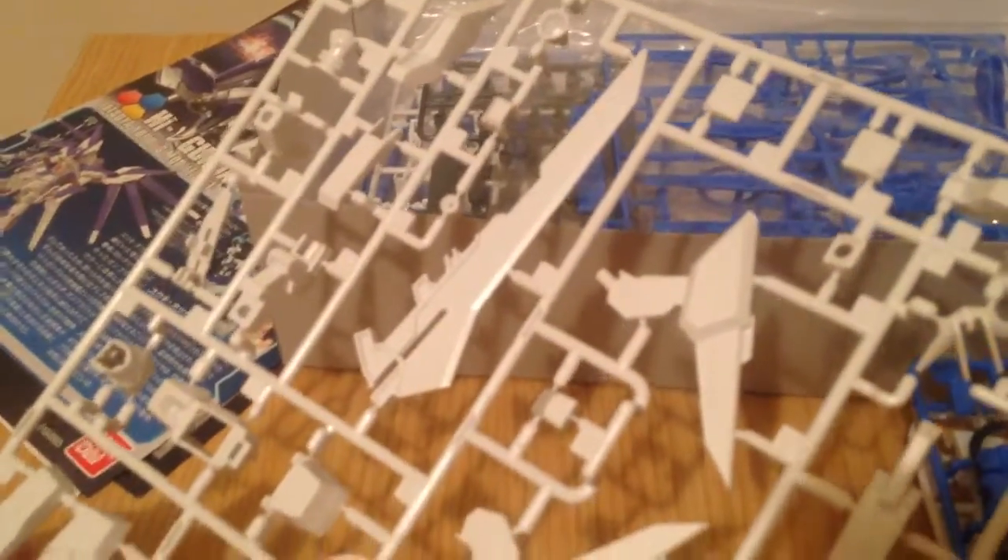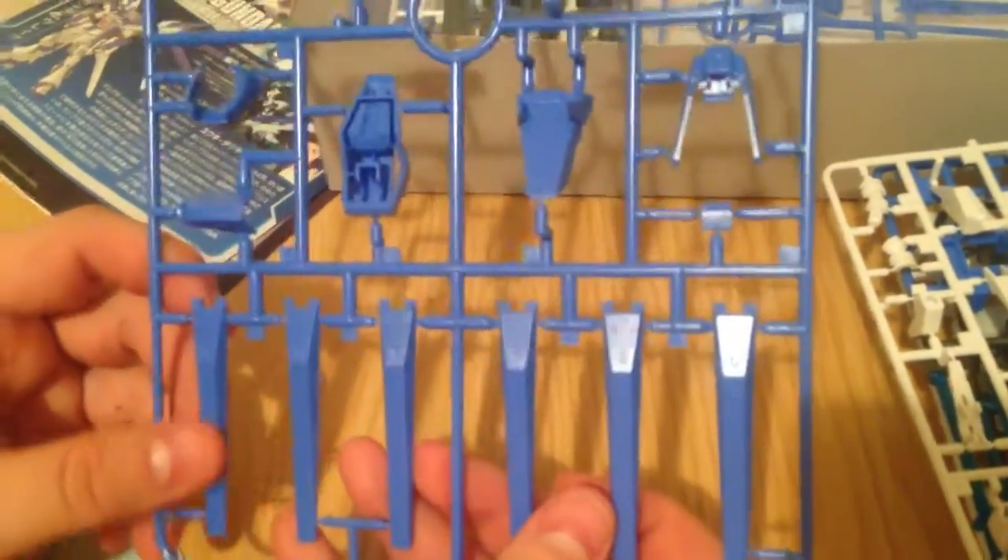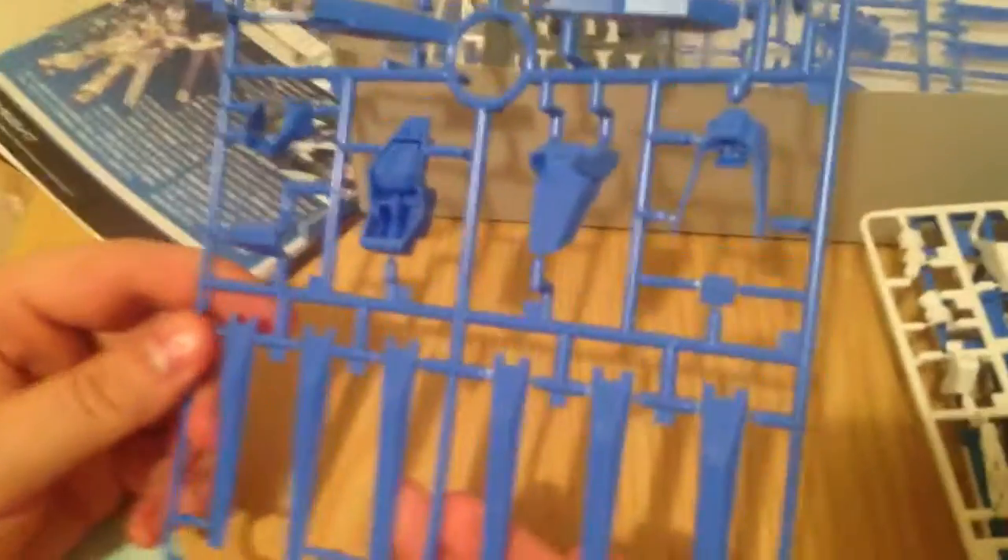And then we've got our beam sabers, which are this nice cool blue. And then we've got a soft blue for most of these plates. We have Hainu plates, blades, big weapons. This is going to be an enormous kit for an HG. It's no Kshatriya, but it's going to be nice and big. And these even have a sheen to them. That's really cool. This is a really amazing high grade, as far as the plastics go.